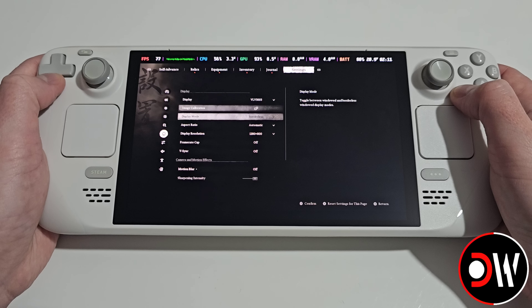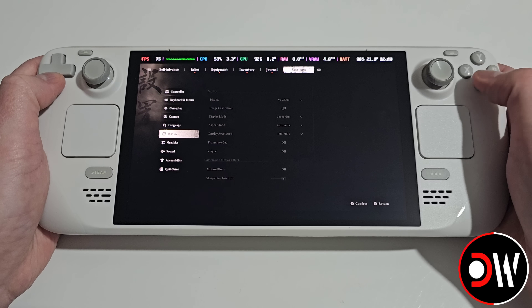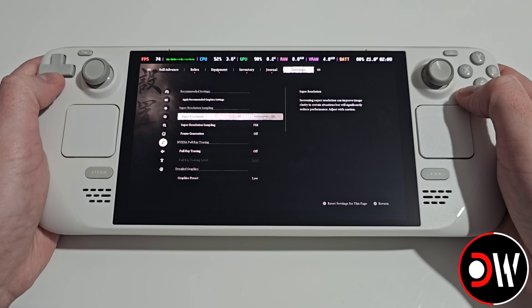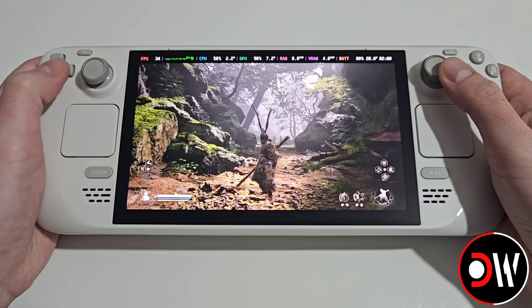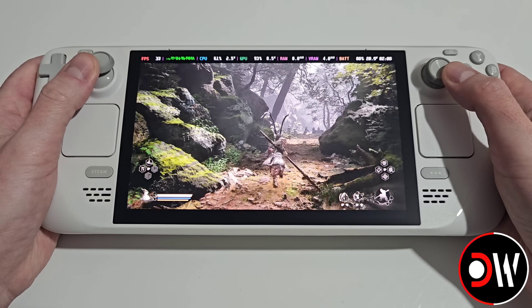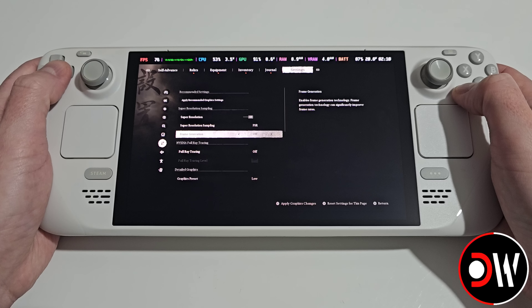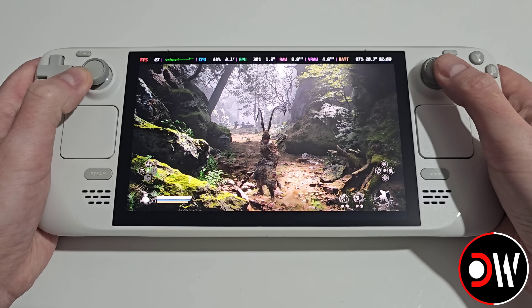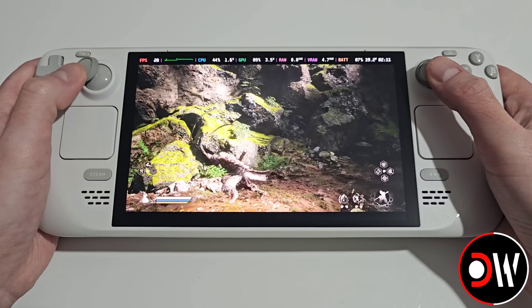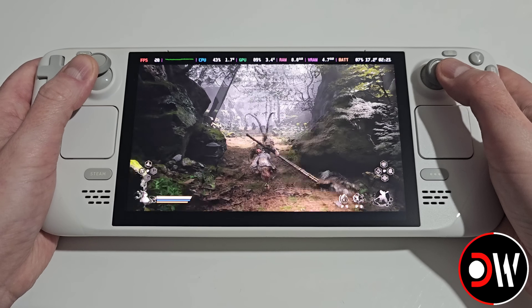Once in-game, make sure frame rate cap is off and V-Sync is off as best practice. In graphics, with super resolution scale at 60, FSR and frame generation off, and the graphics preset set to low, we're getting 30 FPS — which is the normal performance. Note that frame generation does not work with FSR, which is the natural implementation from the developer.